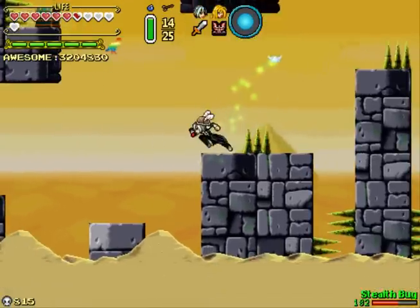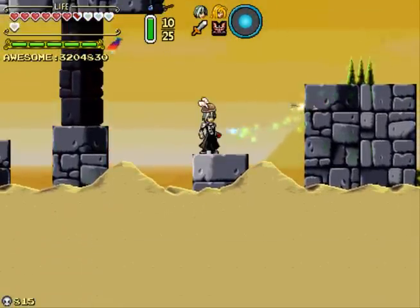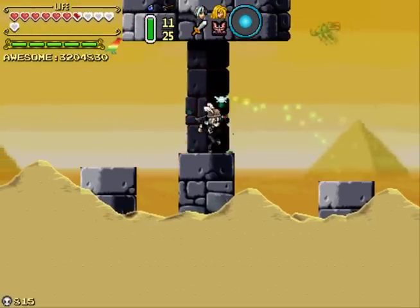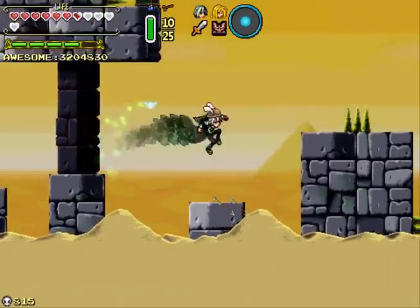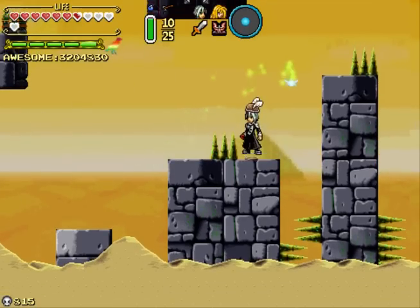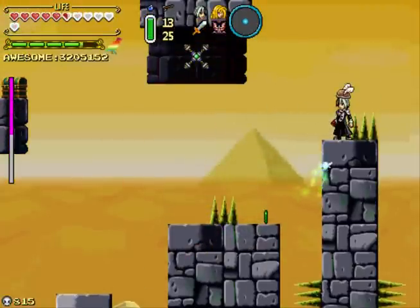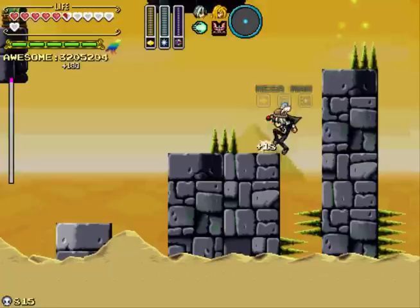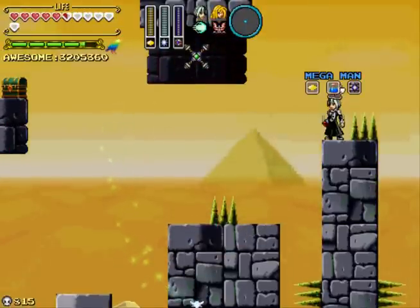Hit him. Can't see you at all. Fantastic. Do not try to make this jump. Random dash. Where is he now? He's here. There you go. Mega Man. Failed that. I've learned enough about platforming last time.